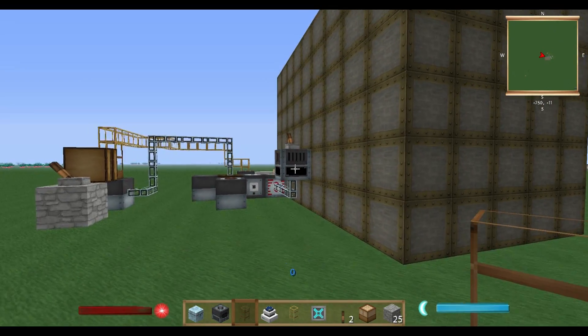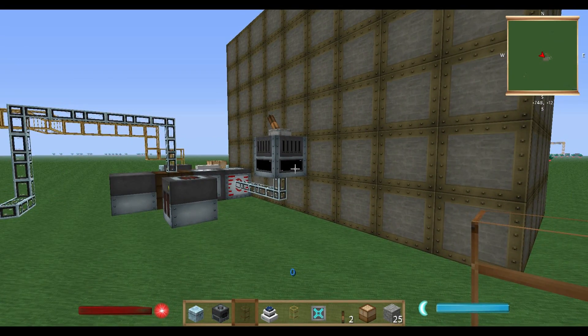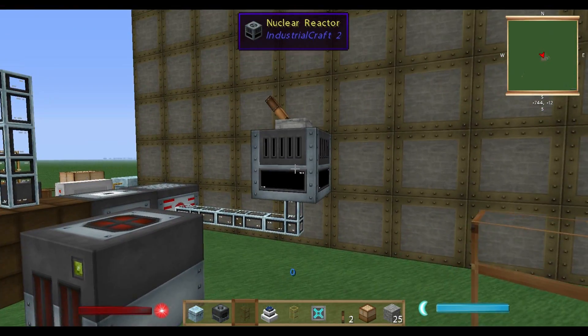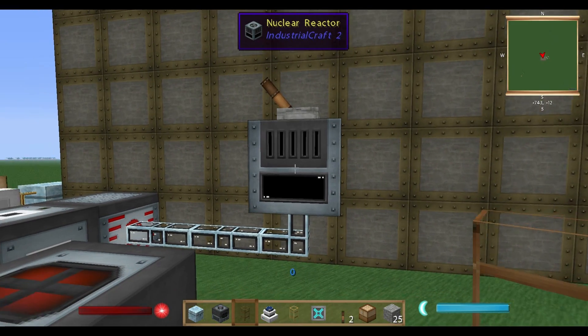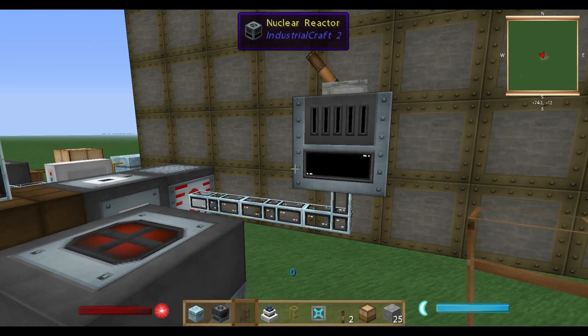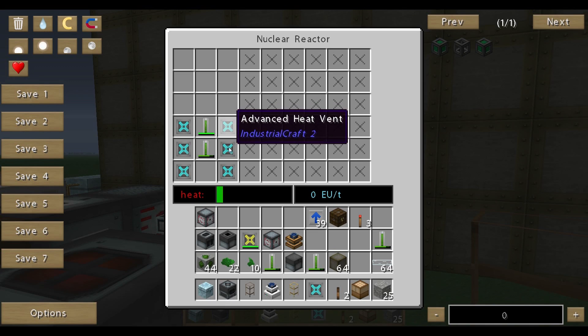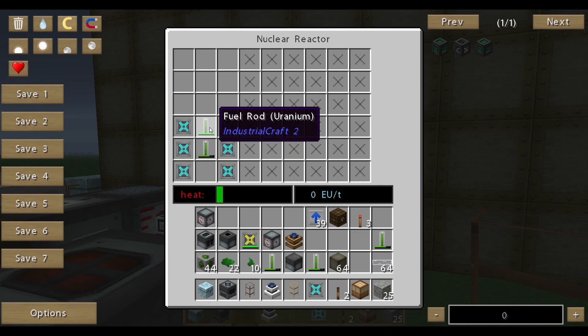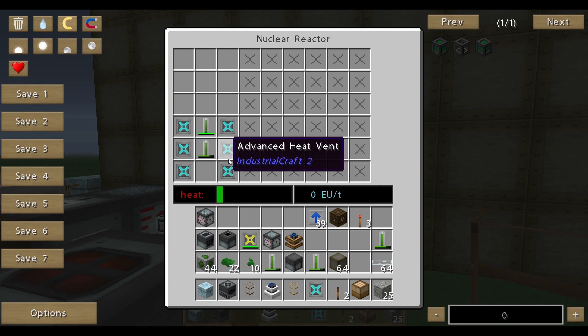Within the nuclear reactor we have a very basic setting which can be enhanced in future, but this is a very basic tutorial. In the nuclear reactor you find the heat vents — I'm using advanced heat vents, which aren't that cheap but work very well. You can enhance the nuclear reactor with some more chambers and use some more advanced heat vents. You also need some fuel rods; for the beginning I start with normal uranium.